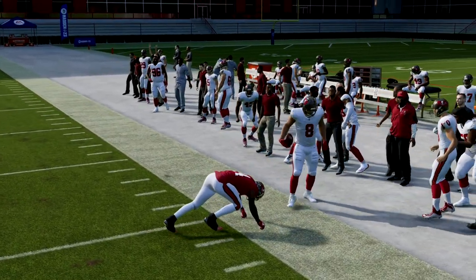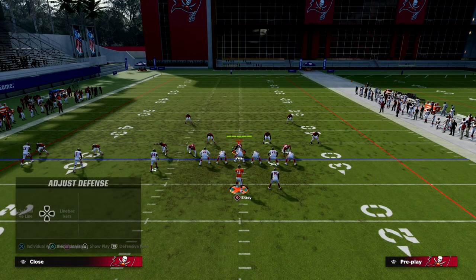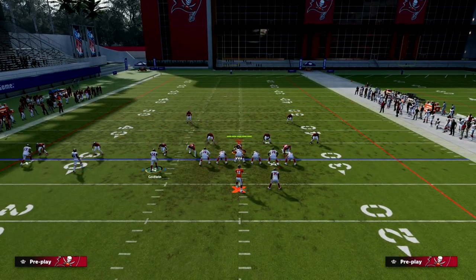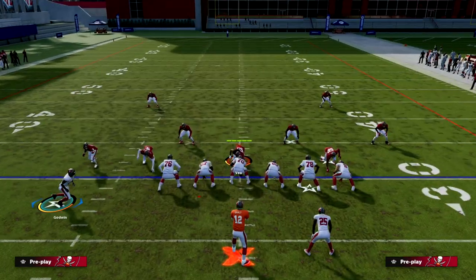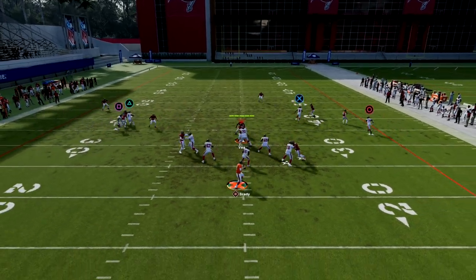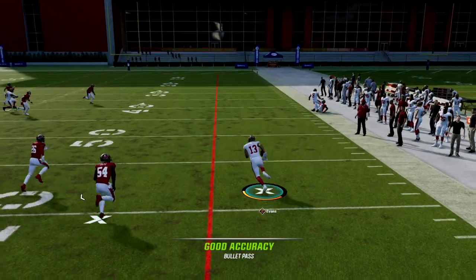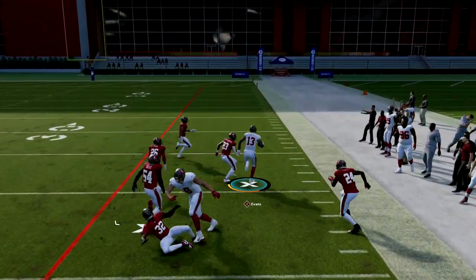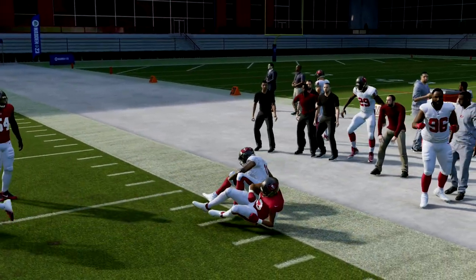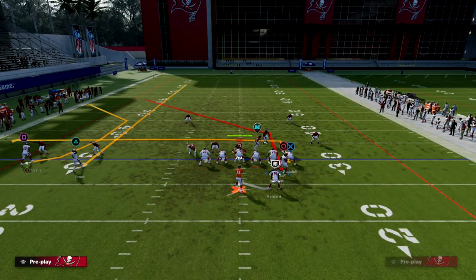The corner route to the tight end becomes a really good man beater, especially if you have Short and Elite on him. The backside drag is also really valuable here. If you snap it while Chris Godwin is in motion — right about here — they won't run into each other. This creates natural picks and rubs for the drag route to come open.